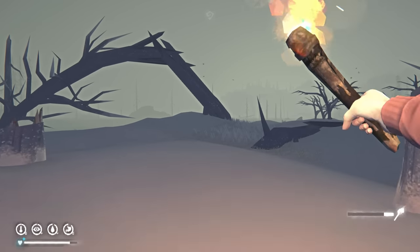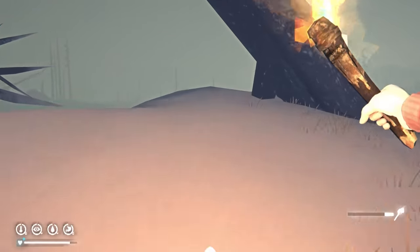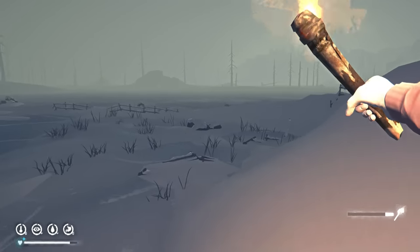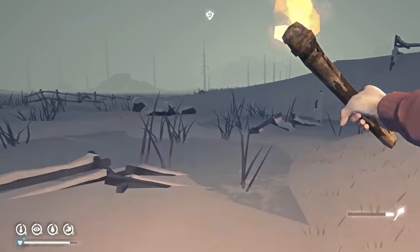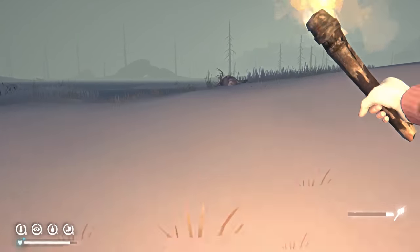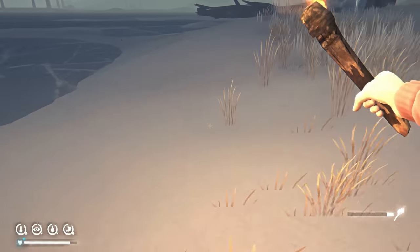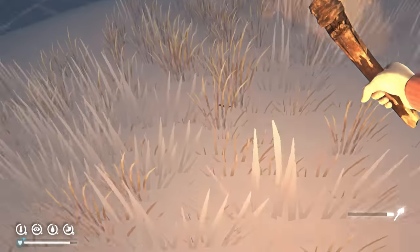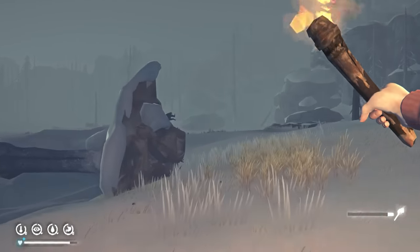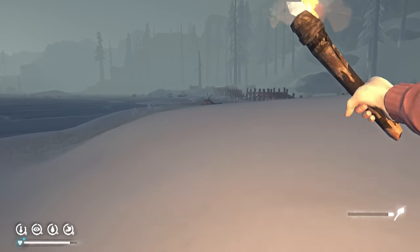I'm going to check these carcasses. We don't really need the carcasses as such - mostly I just want the feathers, because I want to make more arrows. We might leave the carcasses for now, at least. They can be feather generators. Every three feathers is an arrow. I'm going to leave this one and the other one too. But if I find a carcass closer to Trapper's, I might take that.